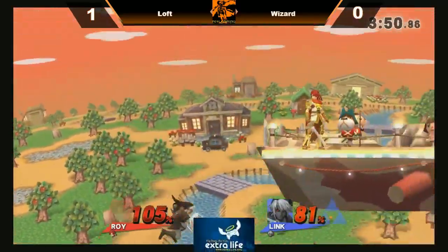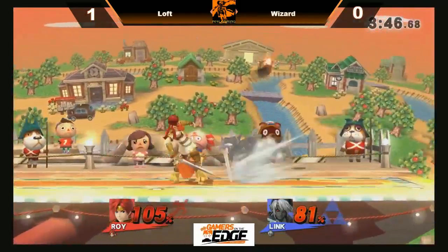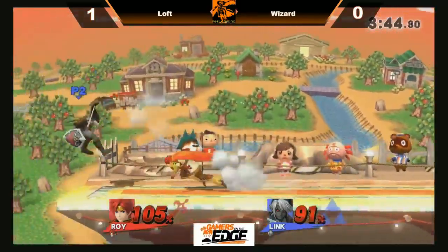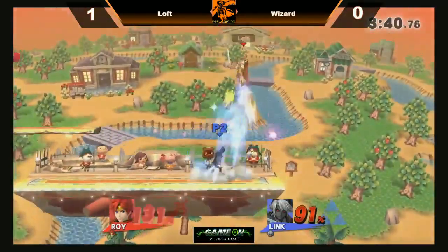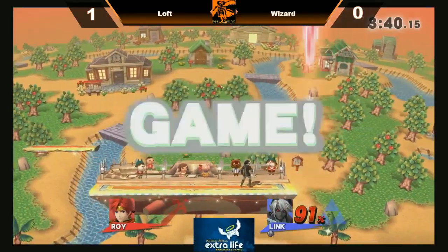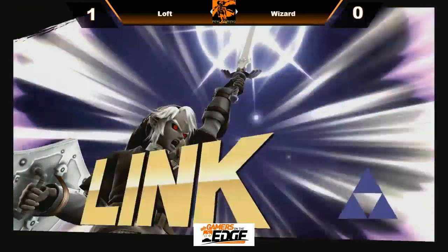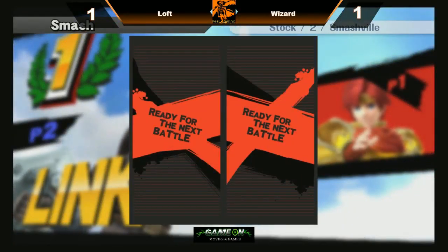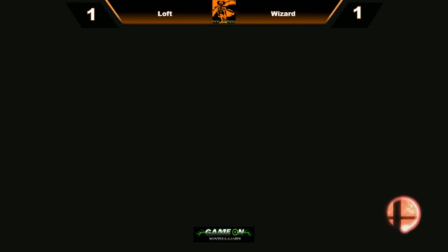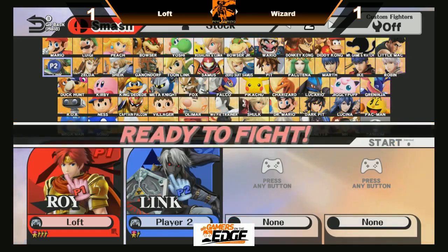Very good patience there from Loft, just waiting for the fall. Nice down air straight out of it, and the last hit of the up smash — and Wizard takes game number two. Such a bad chat distraction, making me play fundamentally worse. Complaining about sword characters — all right, let's go.